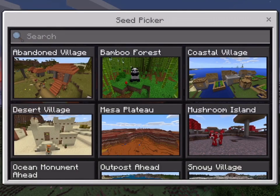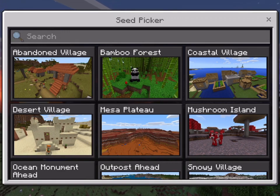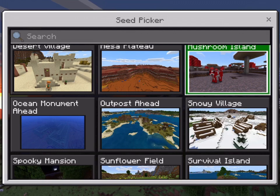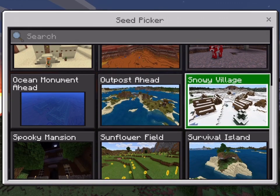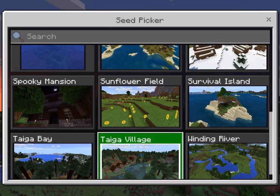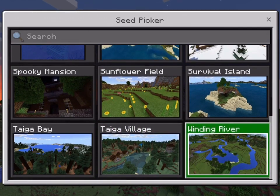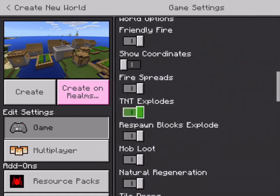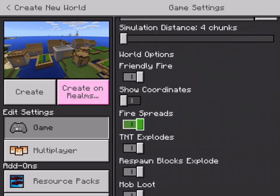Infinite Seed is where you're going to spawn. You can choose to spawn in a jungle, desert, mesa, mushroom island, ocean, outpost, snowy, spooky, sunflower field, or survival island. I'm just going to pick Village and move on to World Options.